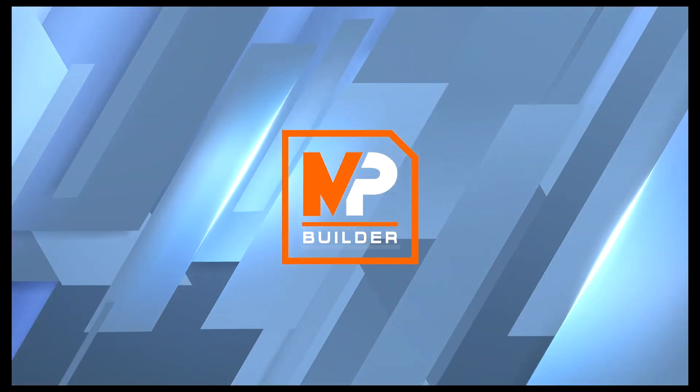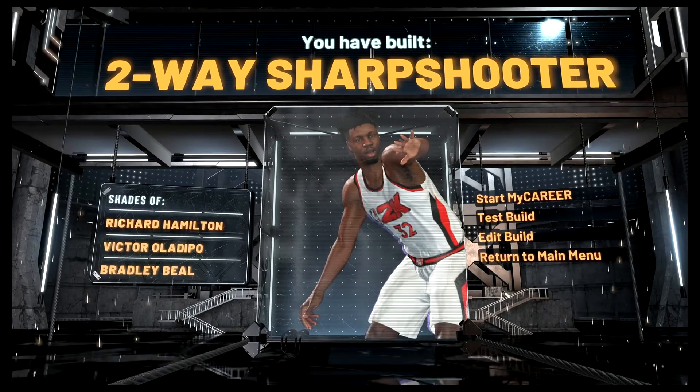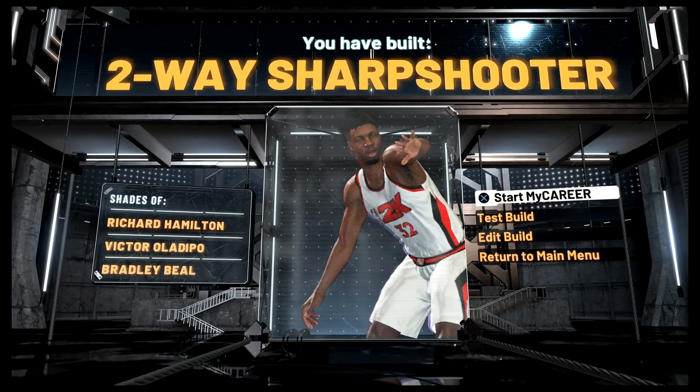And the build is complete! You have built a two-way sharpshooter — shades of Richard Hamilton, Victor Oladipo, and Bradley Beal.